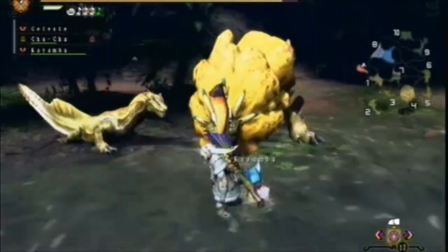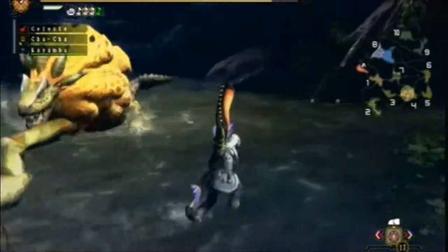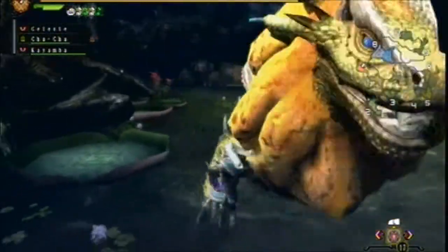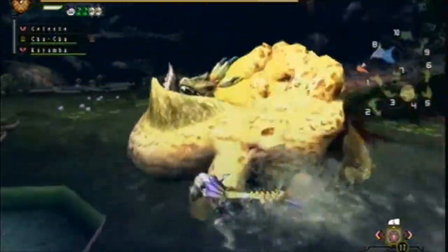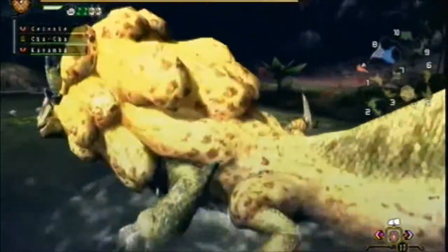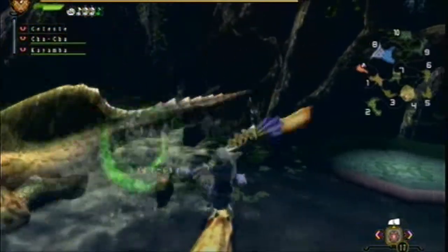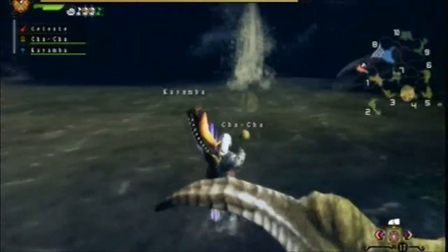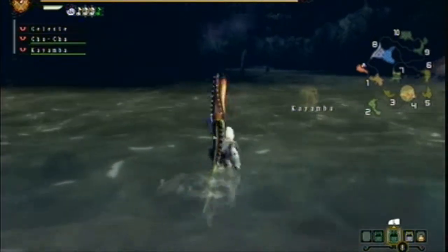Sometimes they get caught up in a combo attack of some sort. He keeps calling his little lady Ludroths over — they're being a pain in the butt. He's going off to the next area though, so let's follow him in hot pursuit. Sometimes what you want to do — especially with these water ones — is make sure they're in the next area before you go in, because sometimes you can surpass them and pop up in front of them.